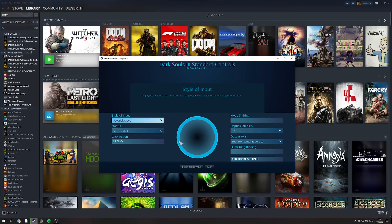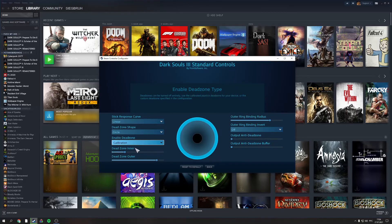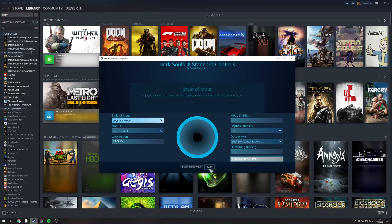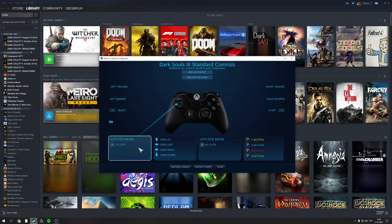Each time you go online and back to offline, you need to fix your dead zones again. I recommend that once you find your perfect settings — for example, mine look like this — just screenshot it. That way you can re-apply them each time you switch between online and offline. This is super important, or you'll have issues again.